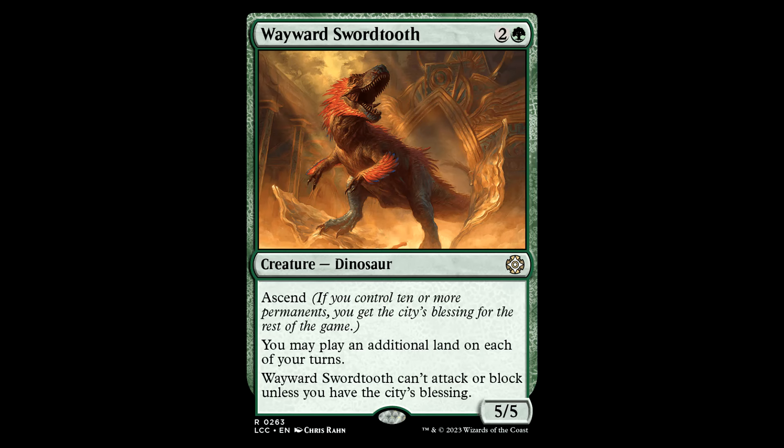He's a little dinosaur — the Wayward Swordtooth. Two and a green for a creature dinosaur. It's a 5/5 with Ascend. You may play an additional land on each of your turns. Wayward Swordtooth can't attack or block unless you have the City's Blessing. This is probably one of the best cards in this deck. Early ramp helps get those lands out of your hand before the commander comes down. It's got very high power, and late game you can just smash in. Kind of makes me crazy how they don't differentiate dinosaur species — is this a Tyrannosaurus? I dunno.